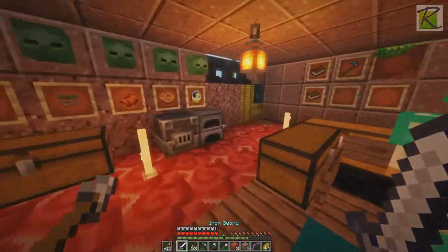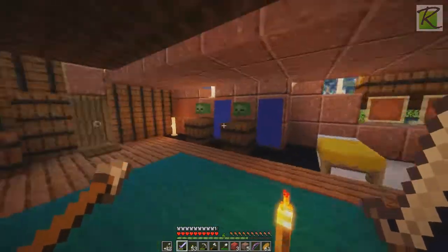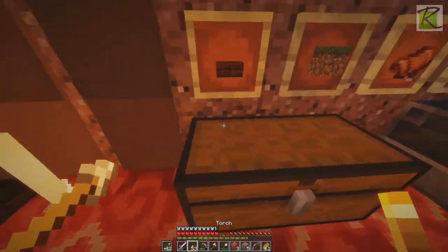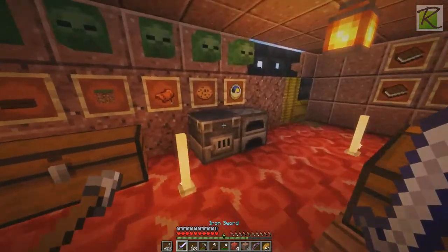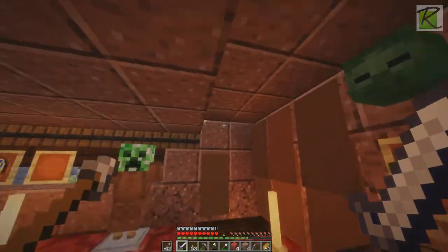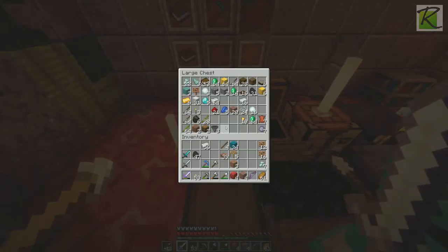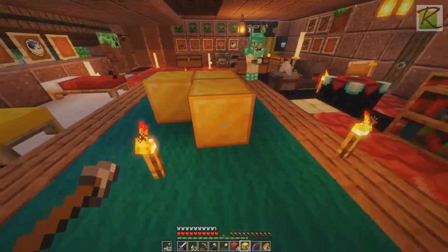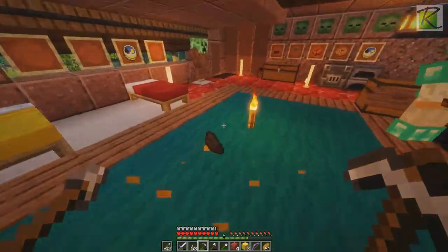There we go — is there any more dirt besides underneath the anvil that you can see? I think we're good. We've got more than a stack of gold blocks now. Let me try and break one because I don't think we've broken a gold block before. Oh wait, it's coal — yeah, we don't need that.